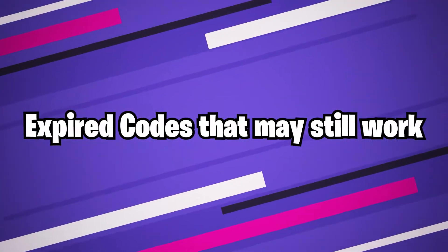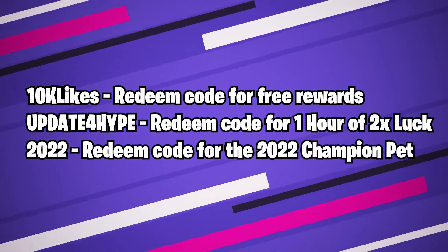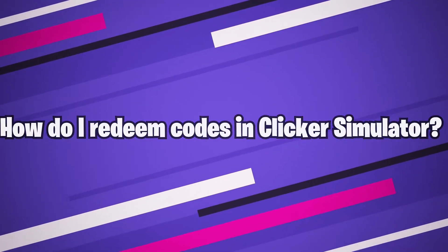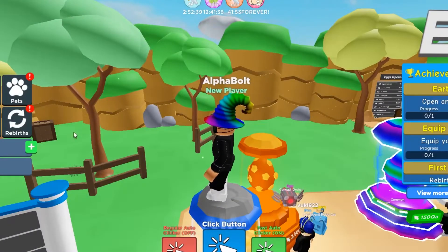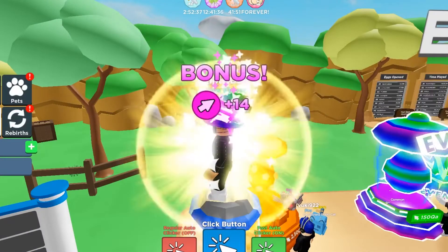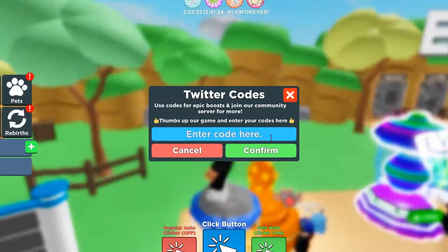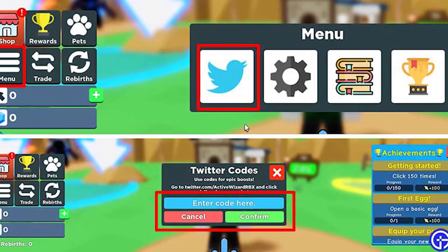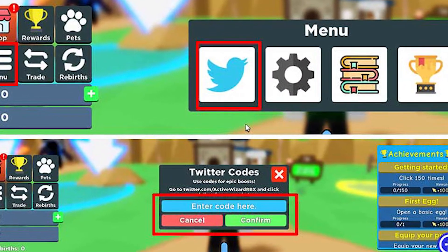Expired codes that may still work. How do I redeem codes in Clicker Simulator? To redeem codes in Roblox Clicker Simulator, you'll just need to follow these steps. Open up Roblox Clicker Simulator on your PC or mobile device. Tap on the menu button on the side of the screen. Tap on the Twitter bird button in the menu. Copy a code from our list. Paste it into the Enter Code Here text box. Hit the confirm button to get your reward.